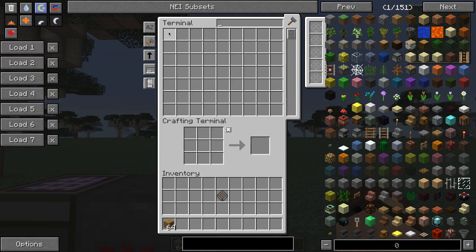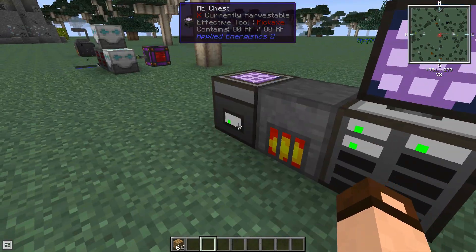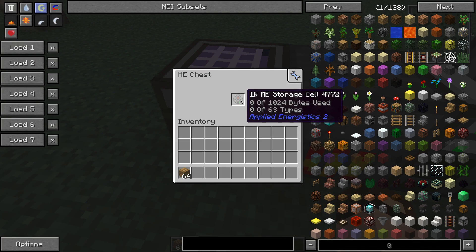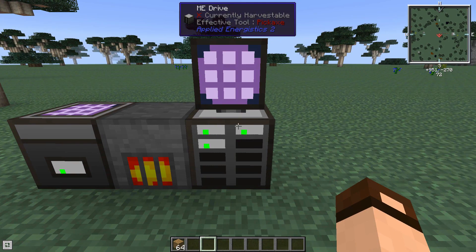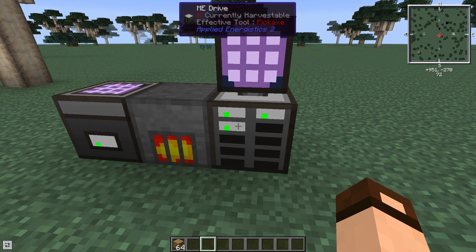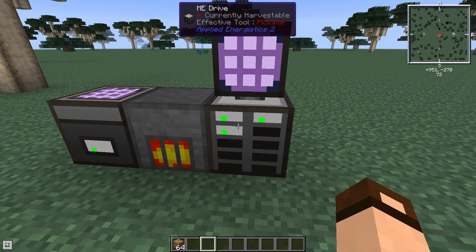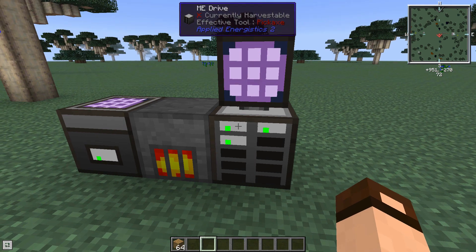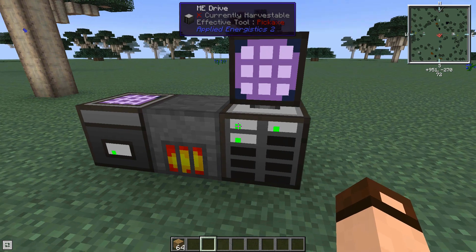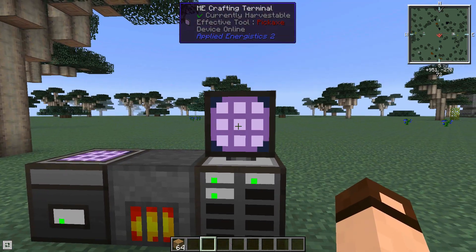So now we've got a pretty good system: just a terminal, drives, and power. With just this setup — one terminal and up to seven drives with power — you've got lots of storage and the ability to craft using NEI and the crafting terminal. This is because the cable and attached machines can only handle eight machines by default due to AE2's channel system. I've got a whole other video on channels — check that out.